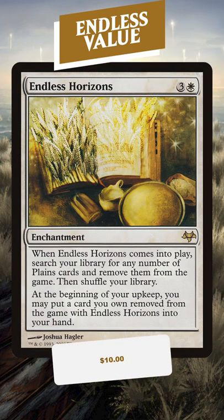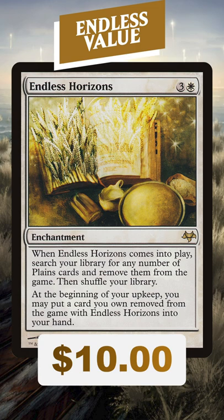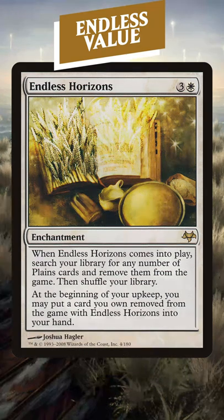Endless Horizons is three and a white for an enchantment. When it comes into play, search your library for any number of Plains cards, exile them, and shuffle. At the beginning of your upkeep, you may put a card you own exiled with Endless Horizons into your hand. So that means you'll be drawing a Plains every single turn, but that also means your deck doesn't have any Plains in it anymore. It's all gas.